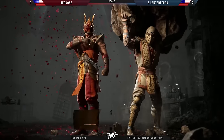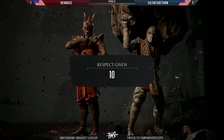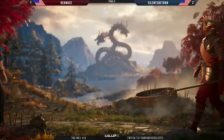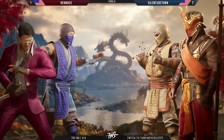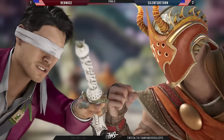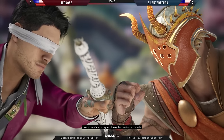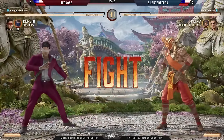What seemed like a dominant performance from Red Nose at the beginning, it's been Silence who's been on top of the game plan. Those parries were a strange call when you're really seeing sweeps and projectiles as a response to pokes rather than mids or highs. We're going to switch over to Kenshi with Sub-Zero from Red Nose — the Johnny was working out but something is not clicking in this matchup, and this is why we're going to see that Kenshi.